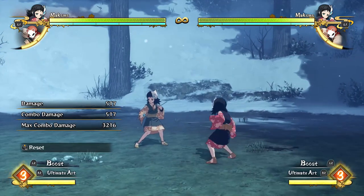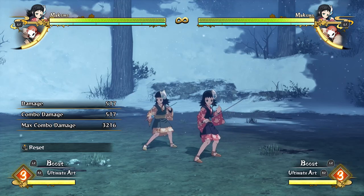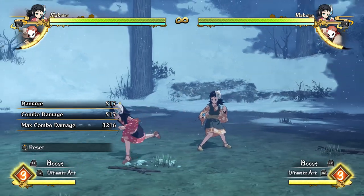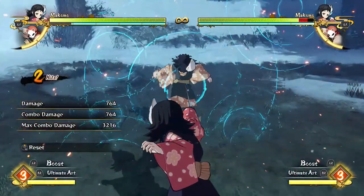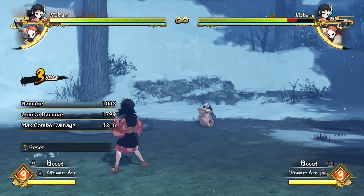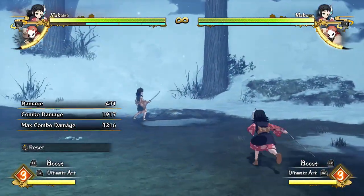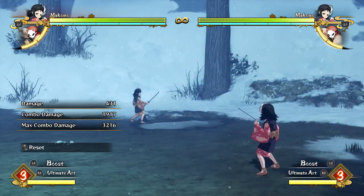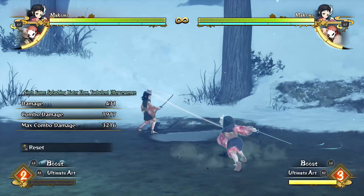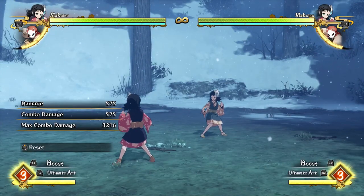Yeah, I'm gonna see if there's anything else with Makomo in the video, but like he was saying that's basically the gist of it — you mostly just want to use the water surface slash and go right into a grab, which is the main thing. I personally do like the reset route because you can get more damage in. I'm gonna keep watching the video to see if there's anything else I may have missed.